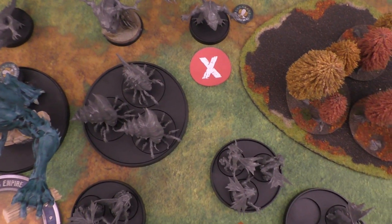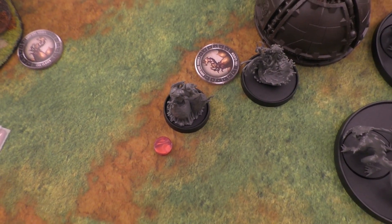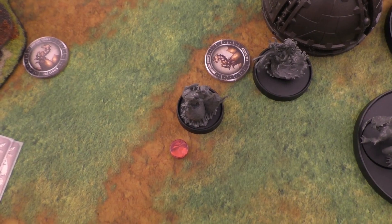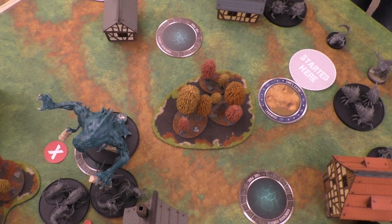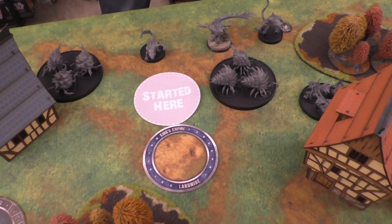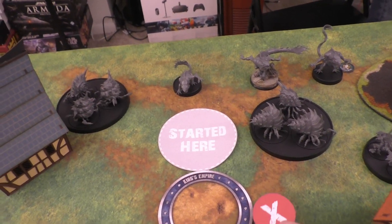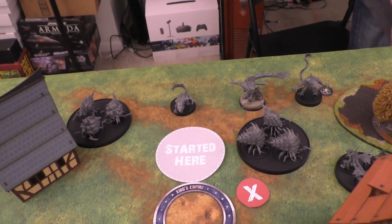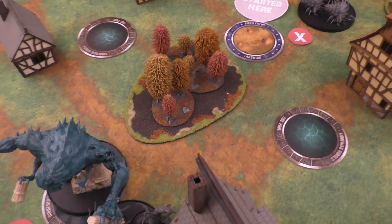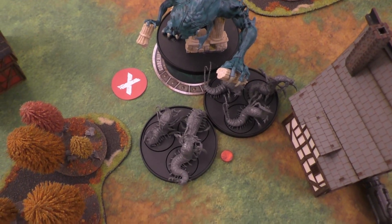The Clutch egg got an Inspired token and then hatched, spending the Inspired token. The Alpha Crawler ate one of the Yorazi units to flip into Glory and received the Rush order. Because of Over Eager, he gets plus two to all his action values including Speed, making him effective Speed 11. He ran 22 inches through the woods, took a hazard flip — my opponent cheated — so I took two damage, discarding two Reinforcement tokens to avoid it, then slammed into that unit and killed one fire team.